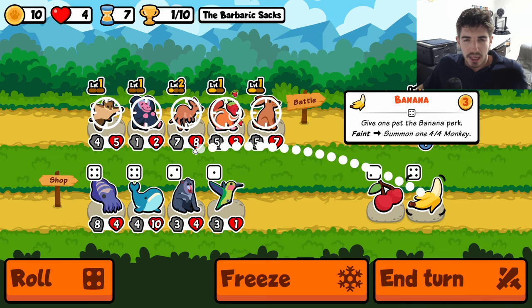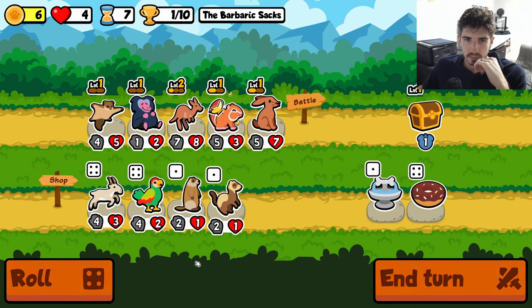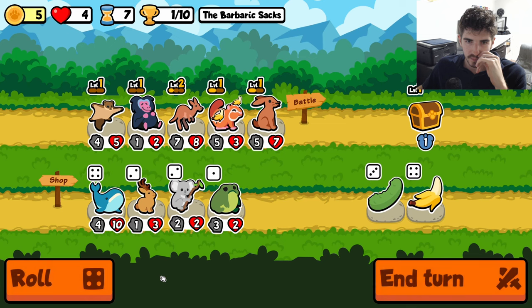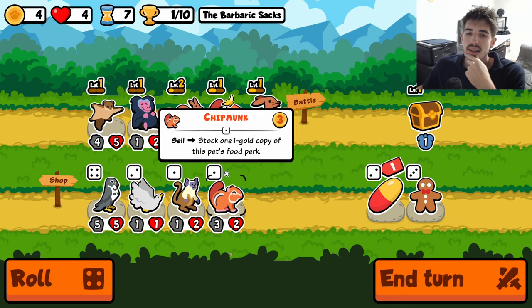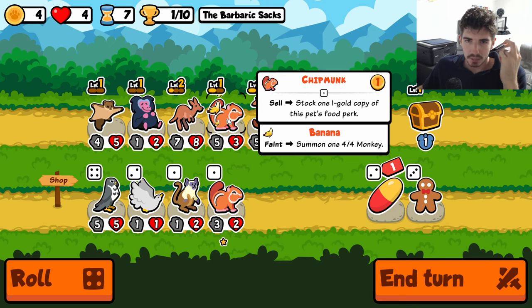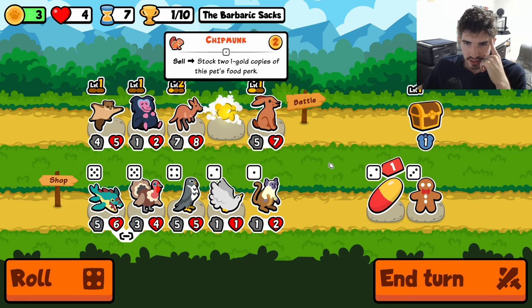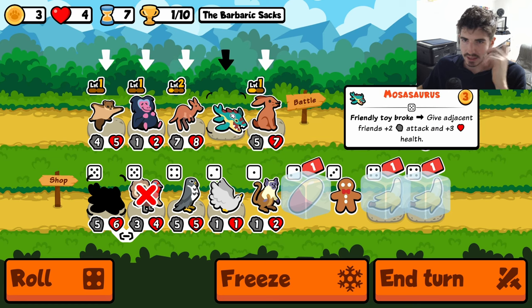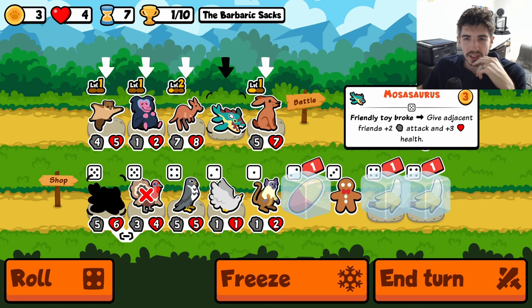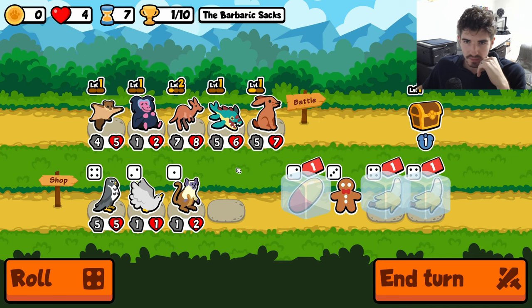Here's something we could do - I think the Baboon's gotta go. So if we put a banana on the Baboon, then we could pill it and just have a monkey instead. So if we buy Chipmunk and sell... Stegosaurus is probably gonna be better than the Turkey, because we have this Flying Squirrel toy combo here. Actually that's Mosasaurus. So I think we go Mosasaurus, and next turn we'll do whatever we need to do with these foods.